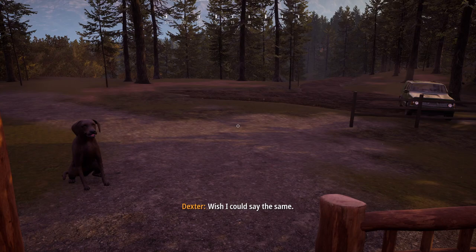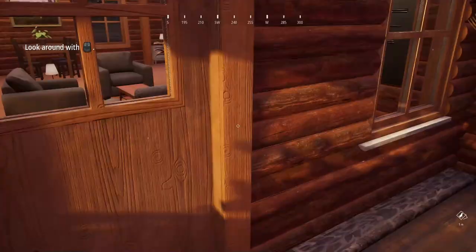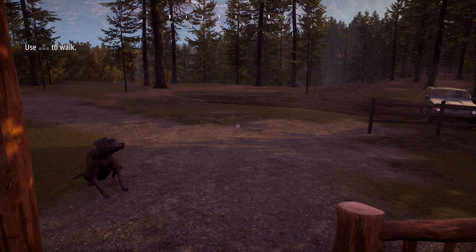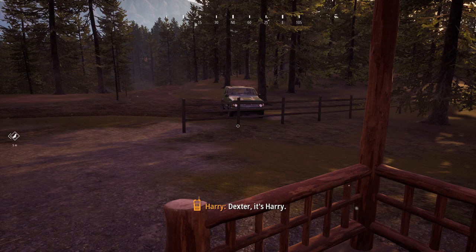Looks like you slept well. This is where you start out - your cabin, and that's your dog right there with his house. This is the tutorial, basically for beginners and people that have no idea what they're doing in this game, or who may not have played Hunting Simulator 2 at all and want to get a feel for it.